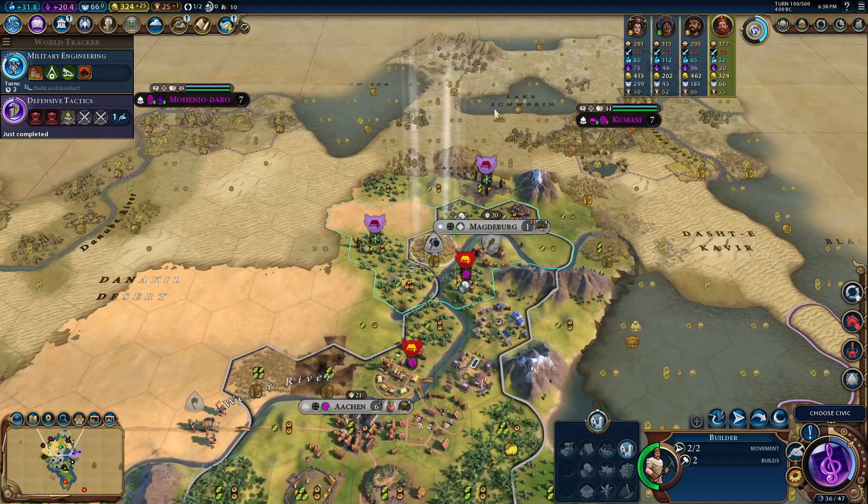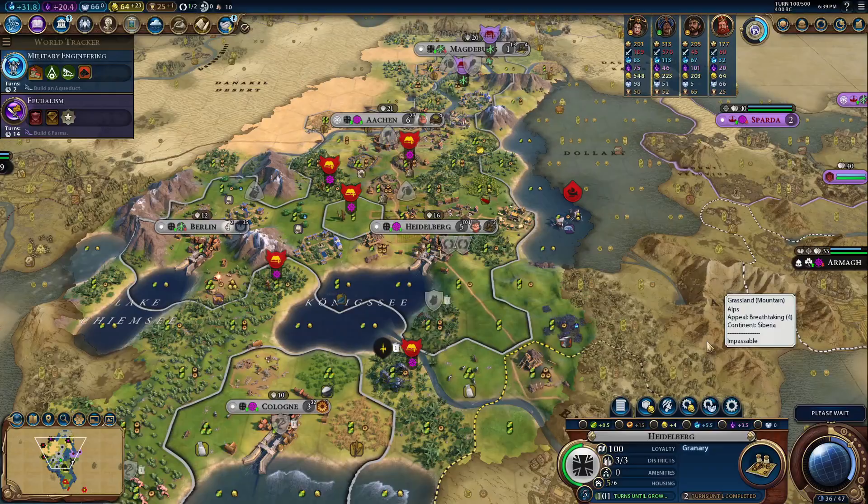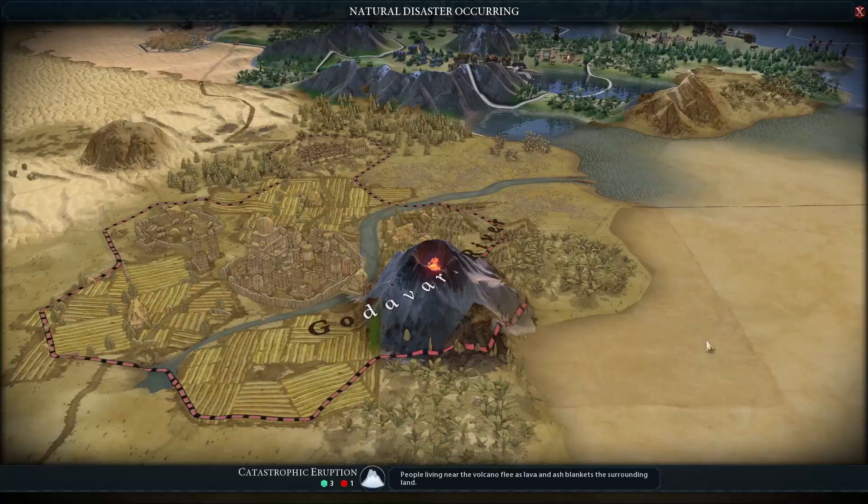Freddy's unique unit is the U-Boat, and I'm not even going to bother talking about it because I don't think anyone has ever built the U-Boat for anything other than late game era score. Some units just aren't good — don't do it.